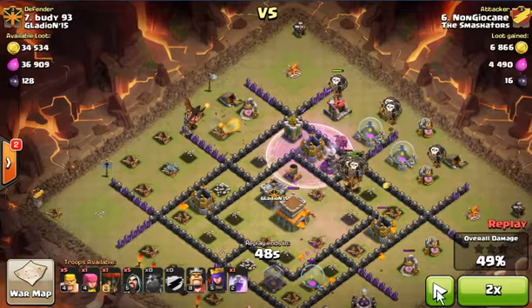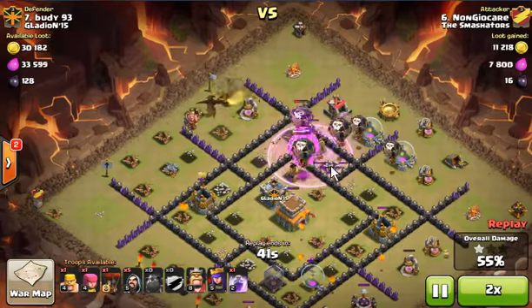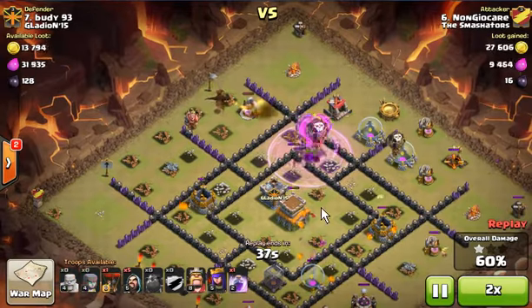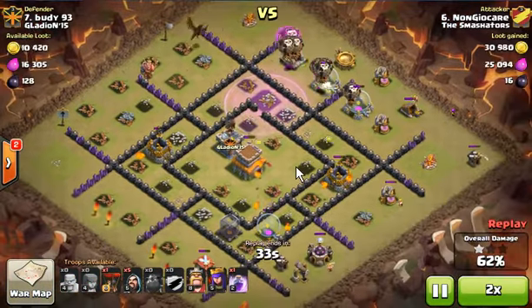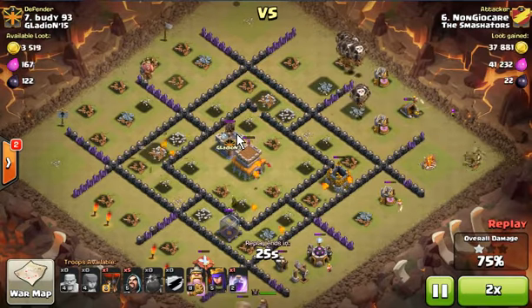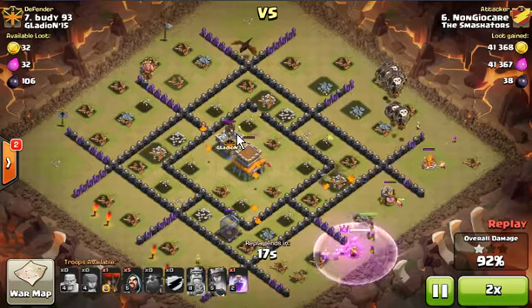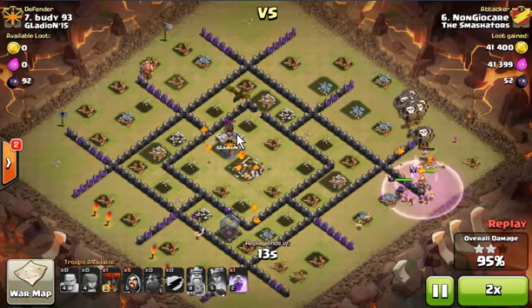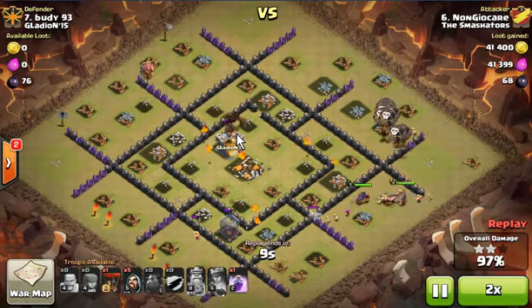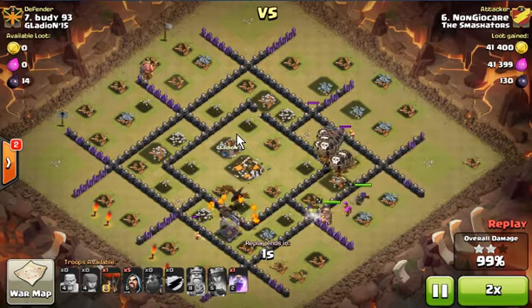I deployed a third Lava Hound, but it was really unnecessary because there was no defense left to pop it — kind of a waste. I could have waited a little bit before deploying that third Lava Hound. Basically, I just need two Lava Hounds and some balloons to take out this base.